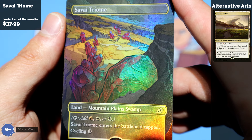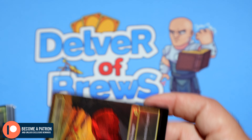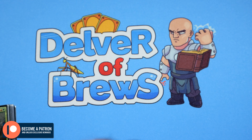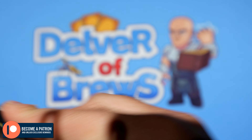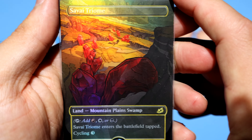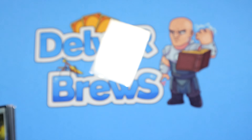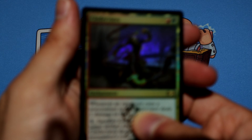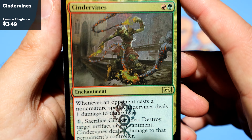For me, pathway lands — the only ones that exist are the ones with full art. Only getting one because realistically you're only really playing one in the deck. That's Savai Triome. Up next, Cinder Vines — I had one missing and needed one extra, so there we go.